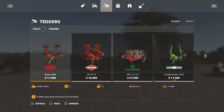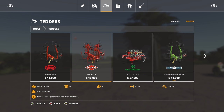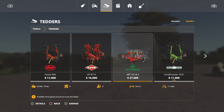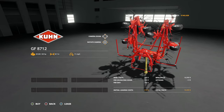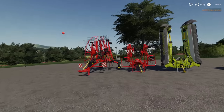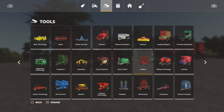After mowers we need tedders and windrowers — we need both. For a tedder, if you want room to upgrade, go with the Krone GF — the Vicon is just a little too small, and even the smallest tractor you have will be able to pull the Pottinger. But to give ourselves room to grow, we'll go with the Krone GF 8712. For the windrower, we'll go with the very first one, the Krone GA 9531 — about 30 grand. They both look great together and match our baler.